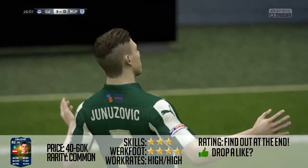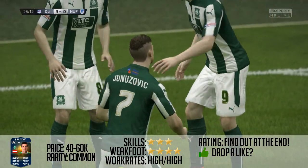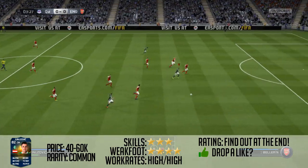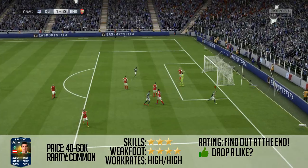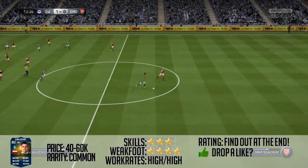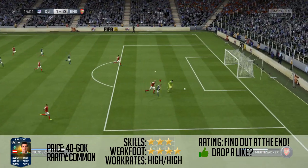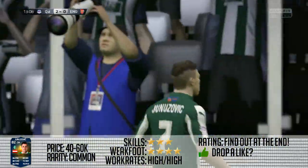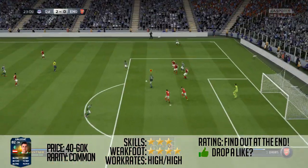One thing I did notice that was kind of bad about him was his passing — it wasn't fantastic. His crossing was amazing, but his through balls weren't great. Even though he's got a high passing stat, I didn't like his through balls. He could cross a ball very well and assisted my players two or three times. But his short-range passing was okay, and his long-range passing was not very good at all. That doesn't help because he has high, high work rates and comes back a lot during the game, needing to play over-the-top balls to the wingers — and he just isn't doing that amazingly.